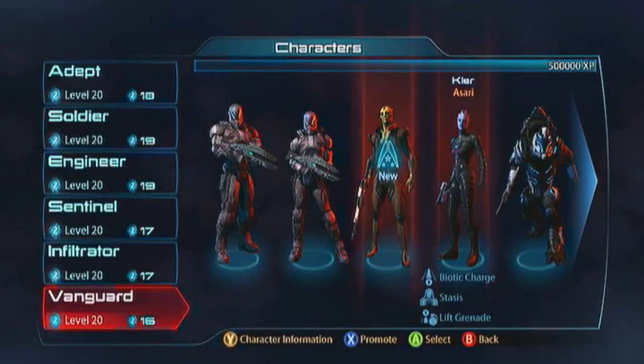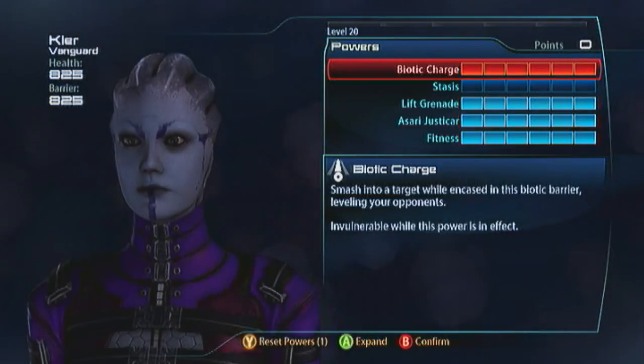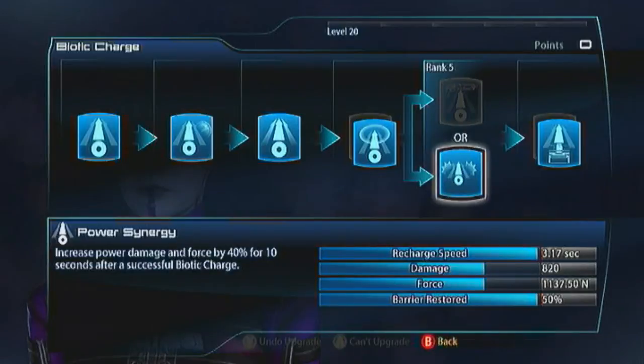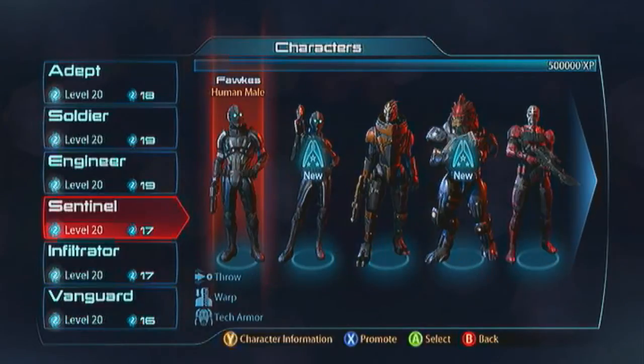I'm going to show you the Asari Vanguard a little early just so I can make my point. You still want Biotic Charge — the same as I had it on my Nova Guards: go with the Radius, then Power Synergy (because that's going to amp up your grenades by 40% since they're powers), and then you get the Barrier. For the rest I'm going to jump over to my Drell Adept, since they've got all the same abilities.